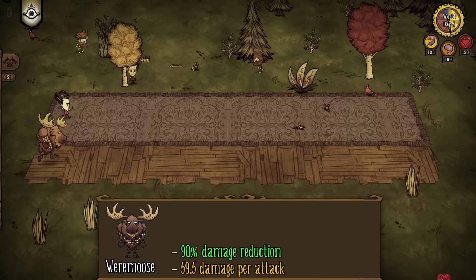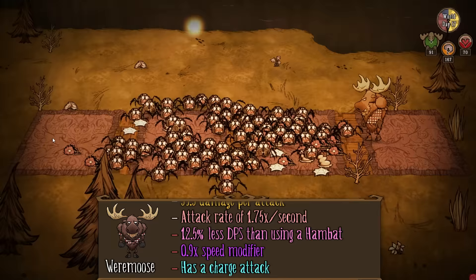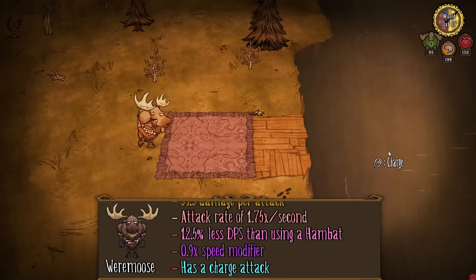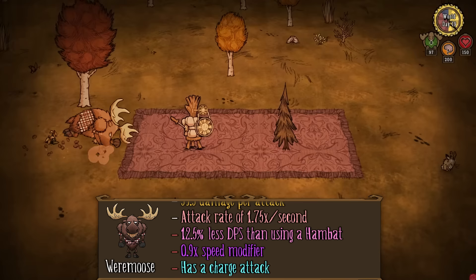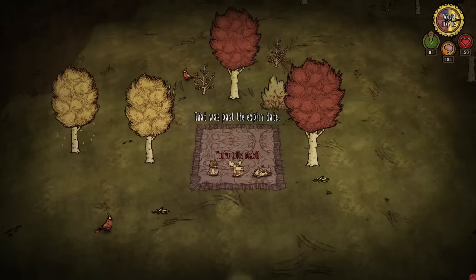The moose also moves slower with a 0.9 times speed modifier, so about 10% slower than a normal character, and finally has a charging ability which puts you into a charging state where the moose will hit everything in its path for 59.5 damage and charges for five tiles before stopping. The moose will also stop early if it runs too close to the edge of walkable land. If the moose runs into an object while charging, it will deal damage to the object like a hammer, and the moose will walk slowly for about 10 seconds before recovering back to normal speed.